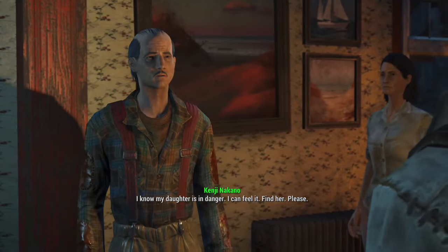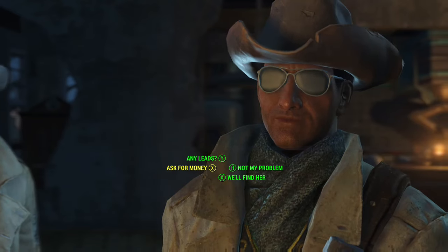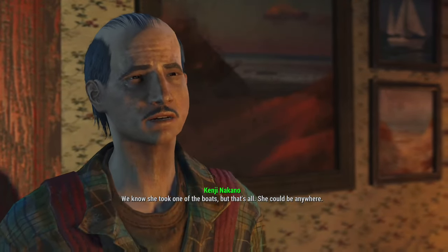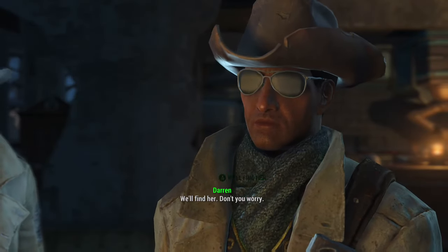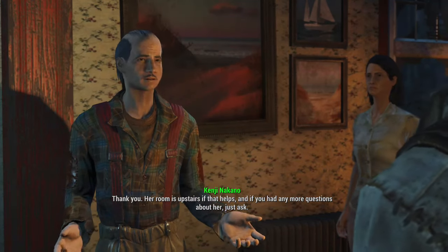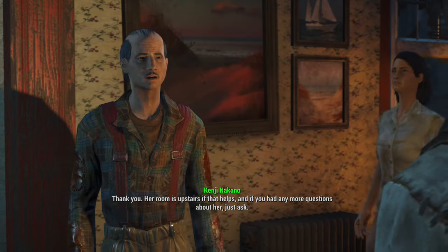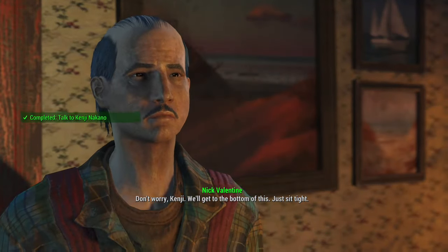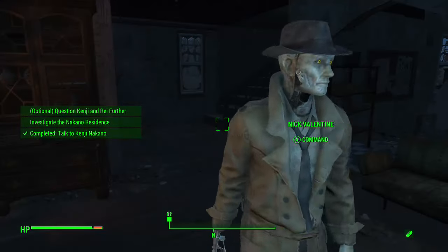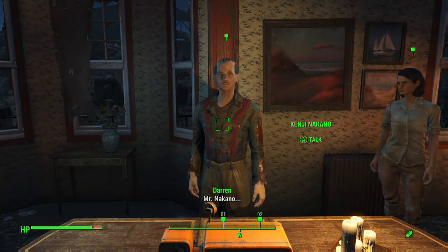No problem - I don't really ask for money, I've got caps out the wazoo. We know she took one of the boats. Can we take yours? We'll find her, don't worry. Thank you - her room is upstairs if that helps, and if you have any more questions just ask. Don't worry Kenji, we'll get to the bottom of this. I'm going to ask optional questions.